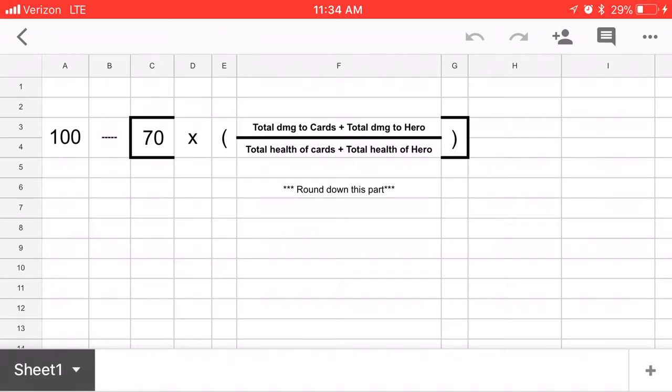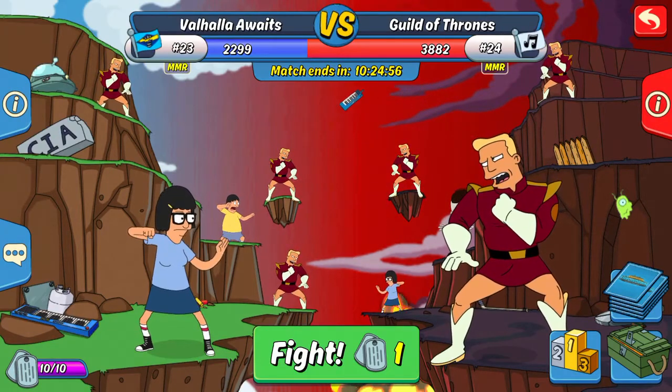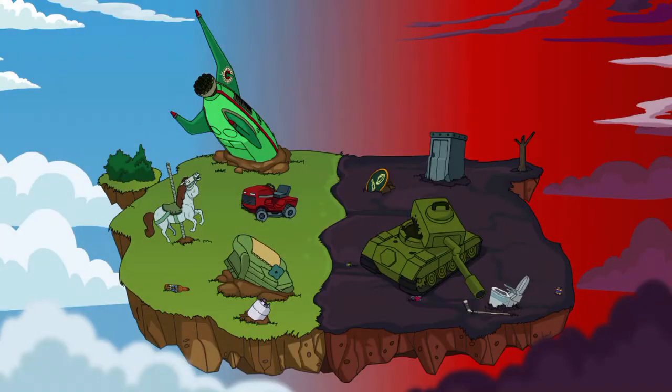That decimal, you're going to round it down. It always gets rounded down — doesn't matter if it's 0.99999, you round it down. Which is a little strange from a math perspective, but it's the only way the formula works. So just to show you, I'm going to try to do this and hope it all works out. We're playing Guild of Thrones, very first match.